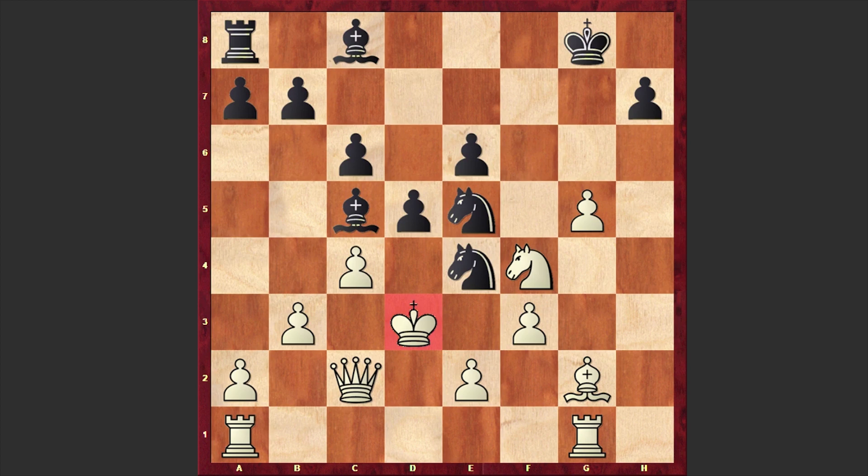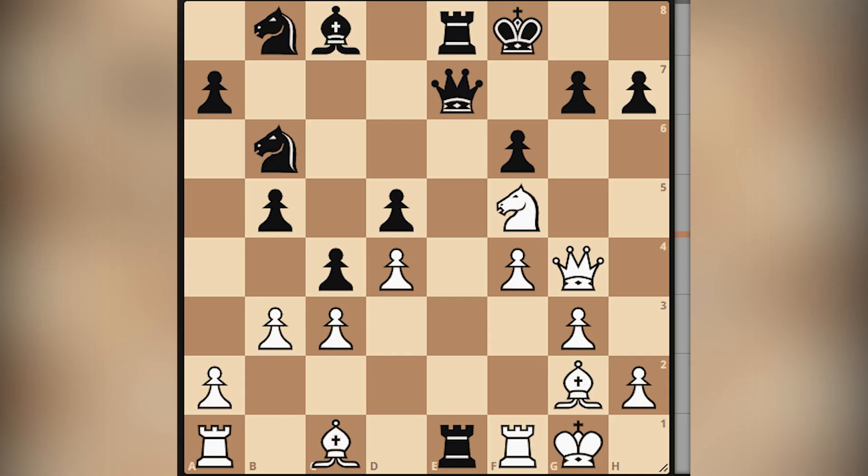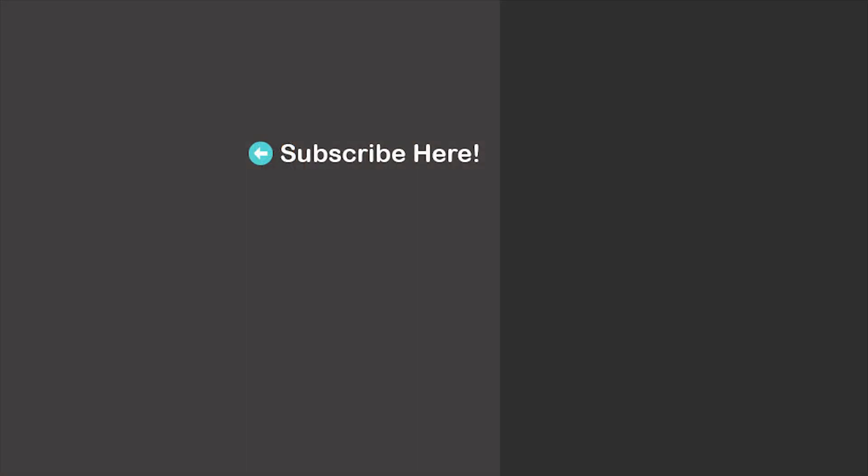I think that the attack organized by Bondarevsky was very instructive. For those who are choosing the Dutch Stonewall, this game can be a very useful example of how to organize the attack. Feel free to check out the opening moves once again. Meanwhile, let's solve a chess puzzle where the task is to find the winning move for white — a very beautiful move. If you can find it, I will wait for your answer in the comment section. Thanks for watching, and consider subscribing to my channel. I will see you in my next video.